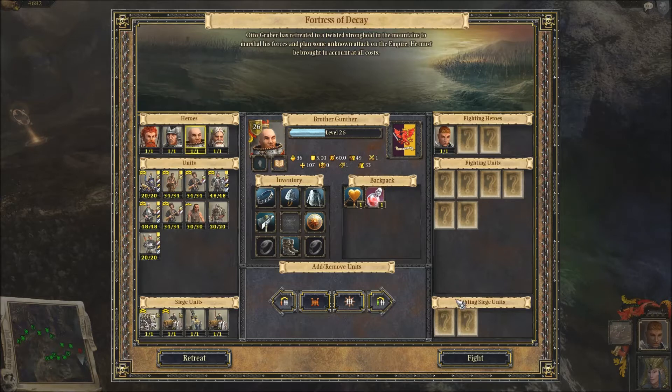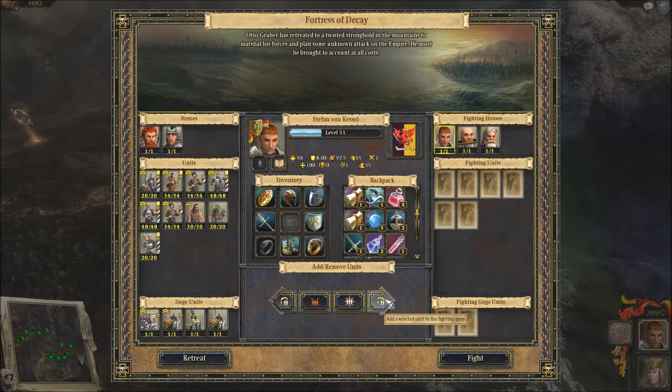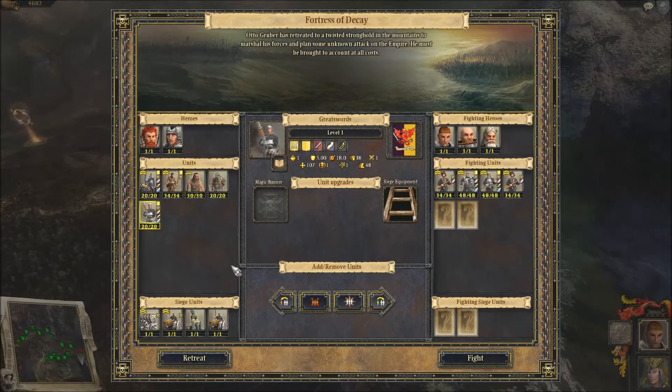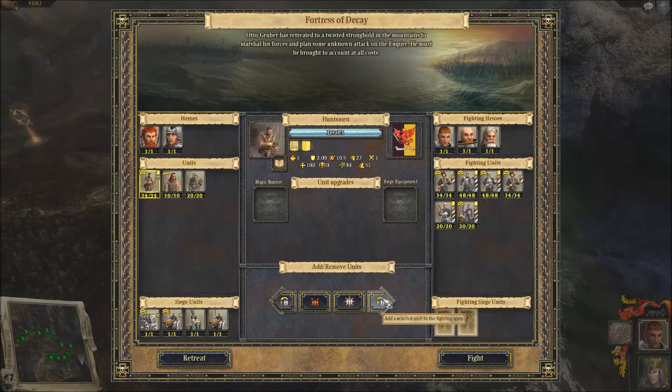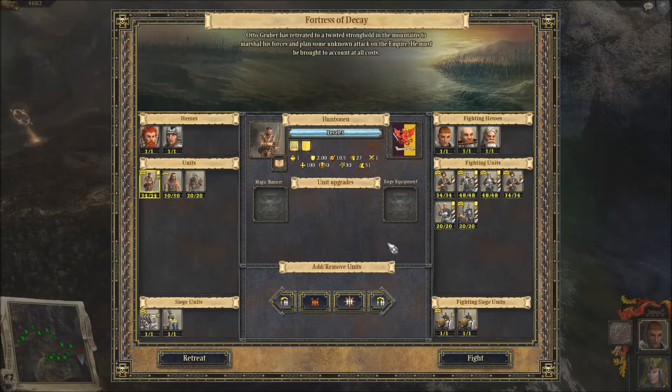So you get to come, Brother Gunther, because you have that funky ability to restore people to your unit. And the knights — the knights with Stefan on a horse could be useful, but it's not really worth it at this point, so we'll just leave them without. I'll pause the video here and I will see you guys on the battle map.